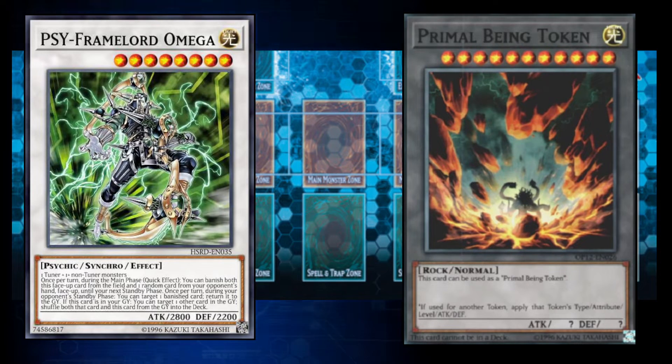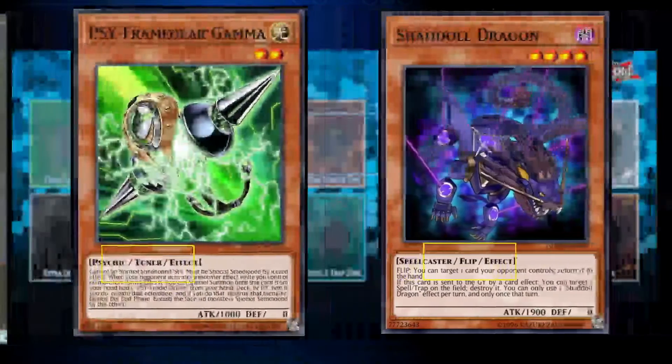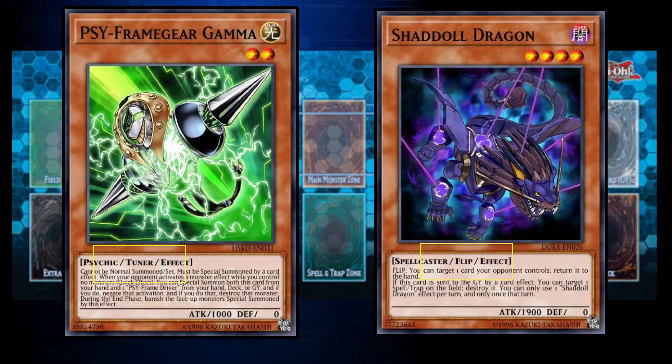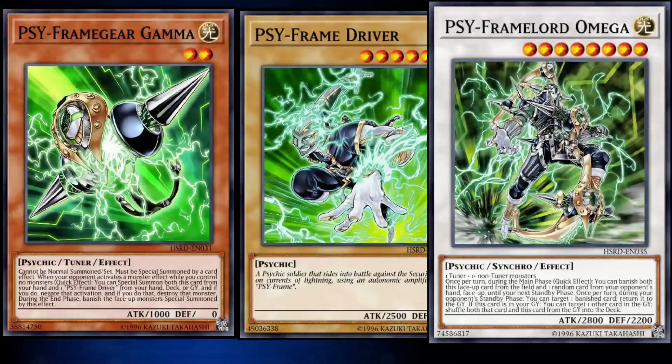The synchro material required to summon a synchro monster is generally a tuner monster and a non-tuner monster. A tuner is just a special type of classification that can be found next to a monster's type, similar to how flip effects are labeled 'flip.' The materials for different synchro monsters can be more specific, but most synchro monsters only require a tuner and non-tuner monster to summon.